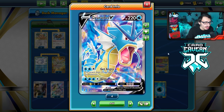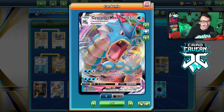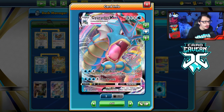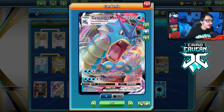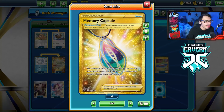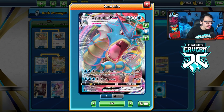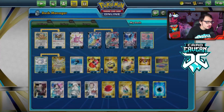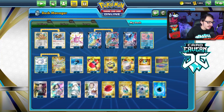The whole idea of this deck is, if they attack your Gyarados, you put a Memory Capsule on your Gyarados VMAX, then you can copy Get Angry and take a big one-shot. Say your opponent attacks you with an Arceus V-Star for 180 damage — you can then go Get Angry with Memory Capsule and knock them out in return, which is really cool.